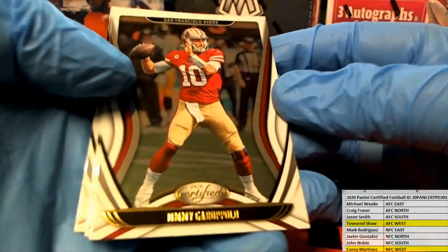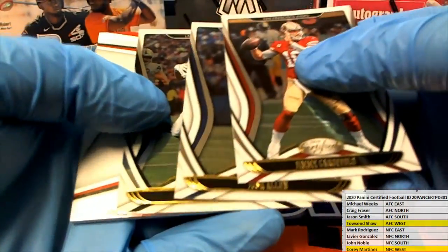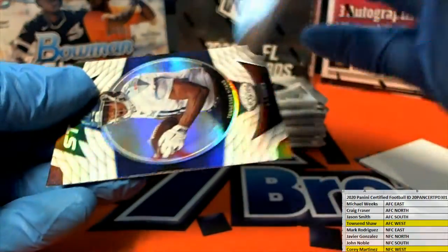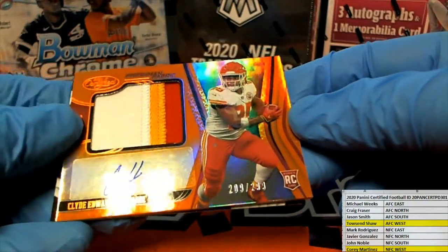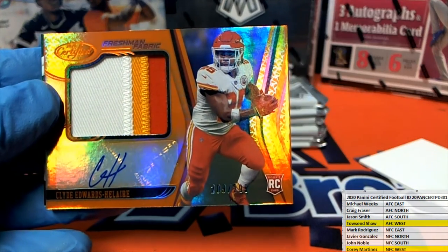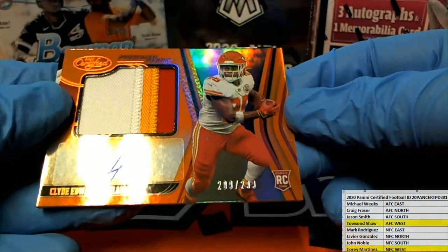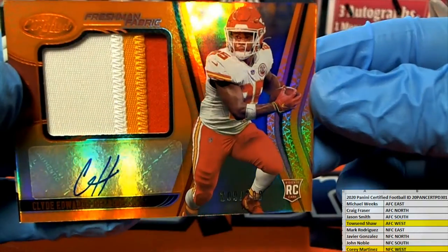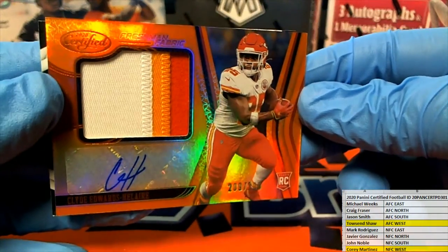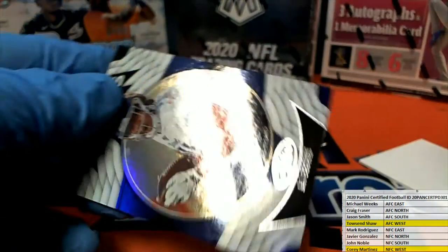Nice Jimmy G. Allen. There's Waller. Might be a good one coming up here — Edwards. Boom, it is! 209 of 299, that's the AFC West right there for the Chiefs. Townsend S., new breaker mojo. Nice three-color too, man — that is a beauty. 209 of 299, nice hit, man.